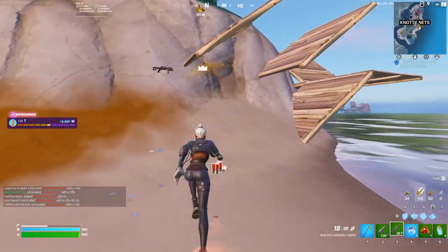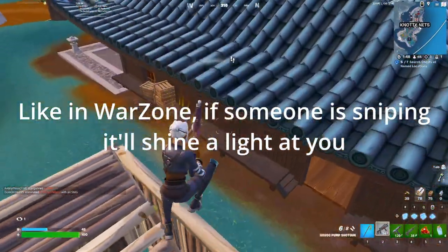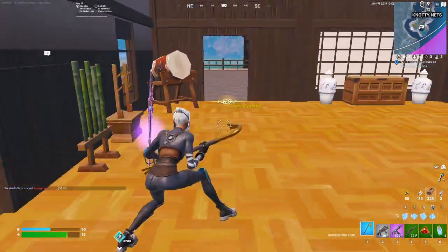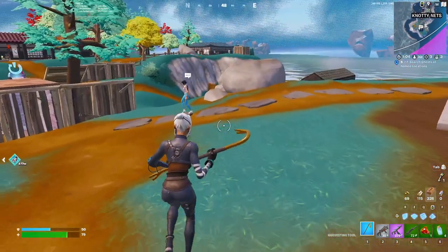Did you see how the light was flashing? When someone aims in at you, they flash red. Here's one of the spots where you can find the katana in the game. I didn't showcase it in this gameplay, but this is one of the places you can get the katanas.